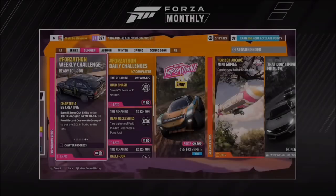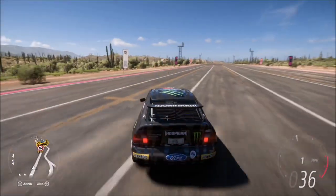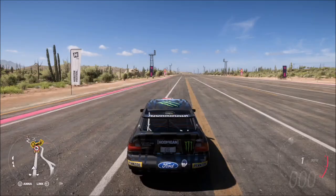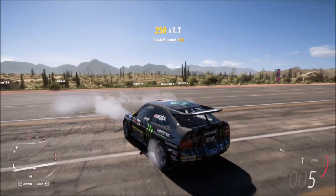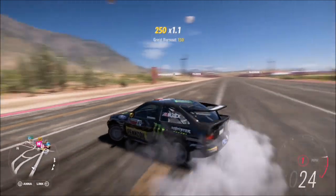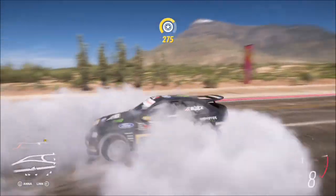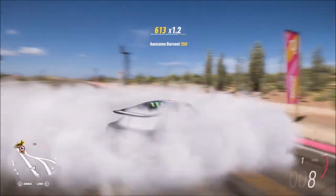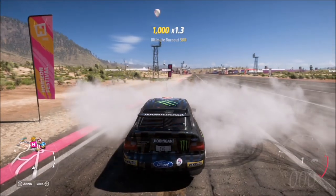Moving on to the third and final challenge — it merely wants you to earn five burnout skills. You might think this is a little tricky in an all-wheel drive car, but it's actually super easy. Pull up in a wide area of tarmac such as the airstrip, turn the wheel hard right or hard left, and accelerate. It's effectively a donut but it counts as a burnout skill. You get four right away by getting a normal burnout, a great burnout, and an ultimate burnout skill.